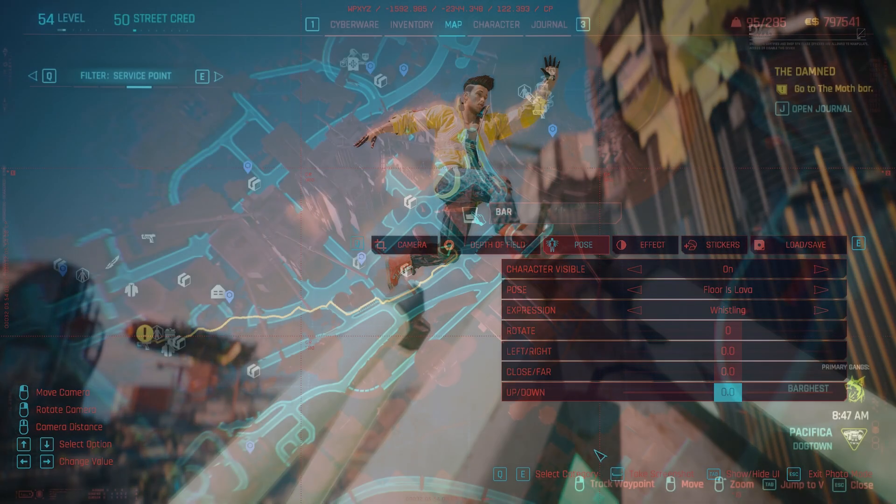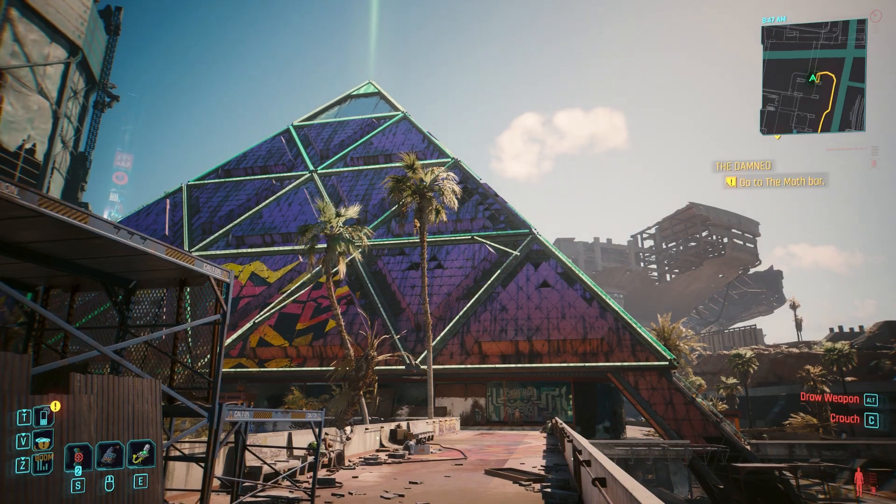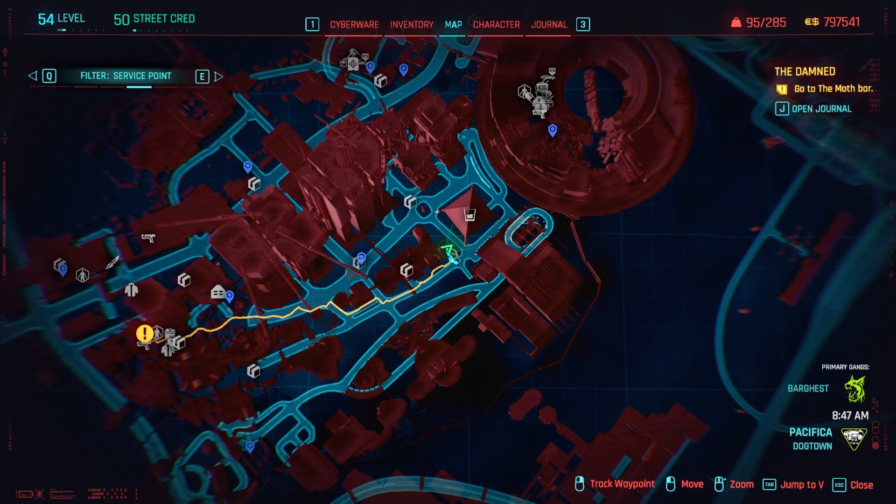In order to get this weapon, seek out the iconic looking pyramid in Dogtown. You can't miss it. It's the Heavy Hearts Club Pyramid, and I travel there using the Golden Pacific travel point, as you can see over here.